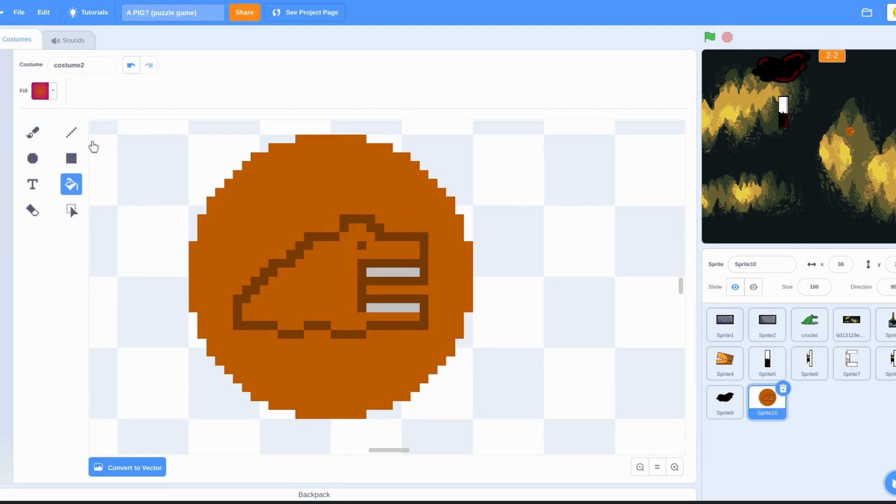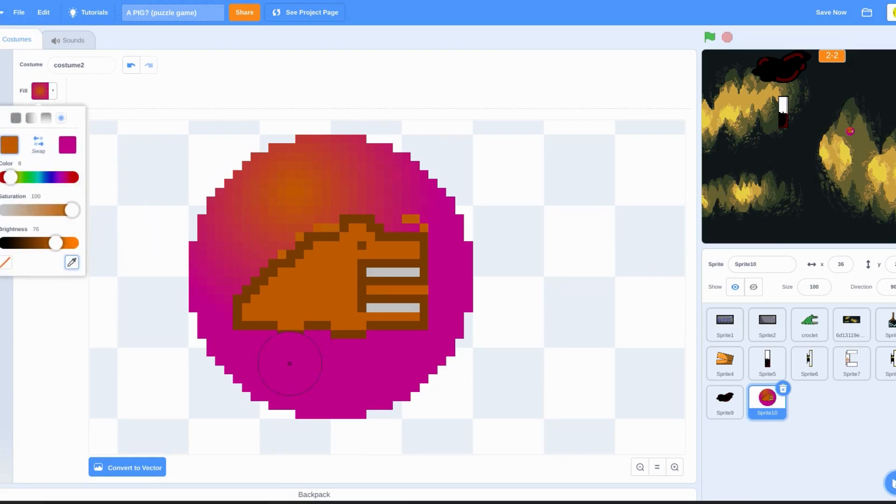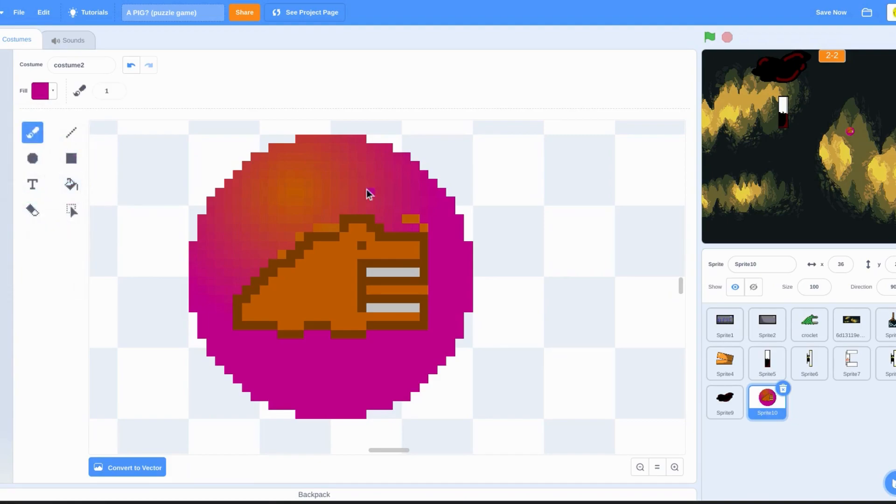Except one thing — that it's horrible. Ew. I'm keeping it, you know. Somehow pixel art can look so cool and so weird at the same time. What is that? It looks so strange — I can't tell which color is which.